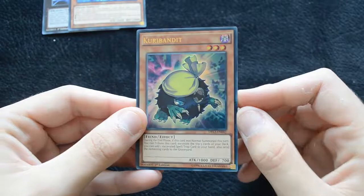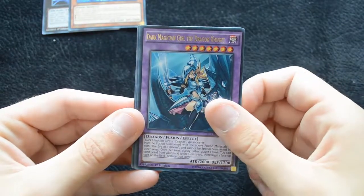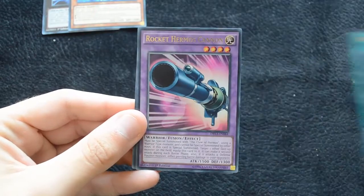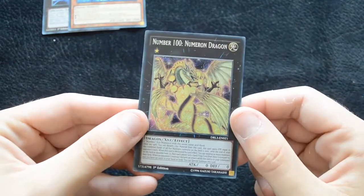Then we have a Curry Bandit — this is a pretty nice reprint — Dark Magician Girl the Dragon Knight, the Claw of Hermos, a Rocket Hermos Cannon, and a Number 100 Numeron Dragon.